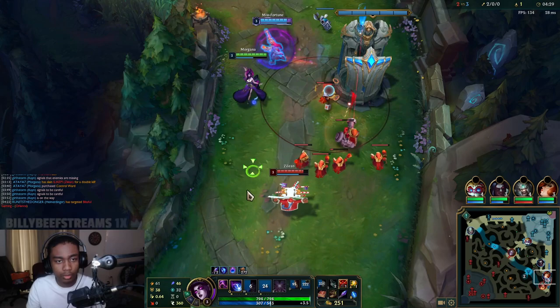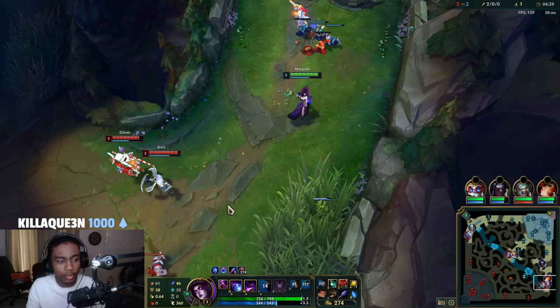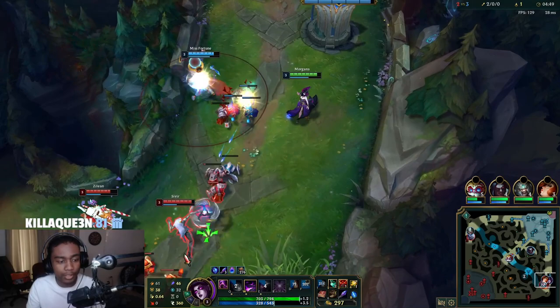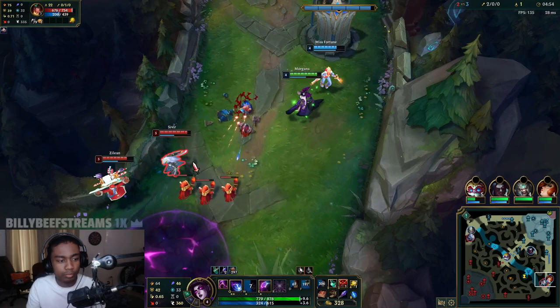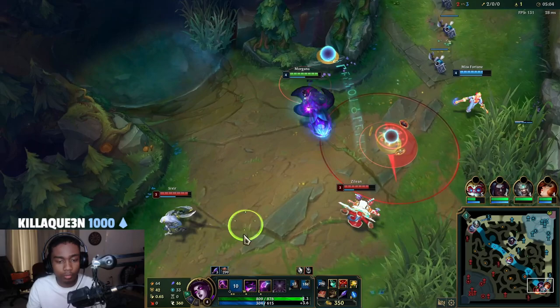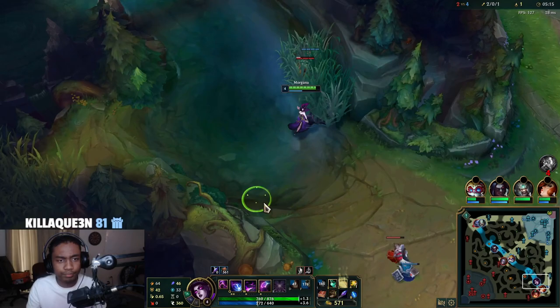I'll W the wave. We gotta get it crashed under tower — that's fine. Time to start landing Qs again. Relax, because right now it's harder to land Qs when you're getting shoved in because the minions will be blocking you. Versus if you're shoving, you kill all their minions and then they're out in the open. I need to get a vision ward off.